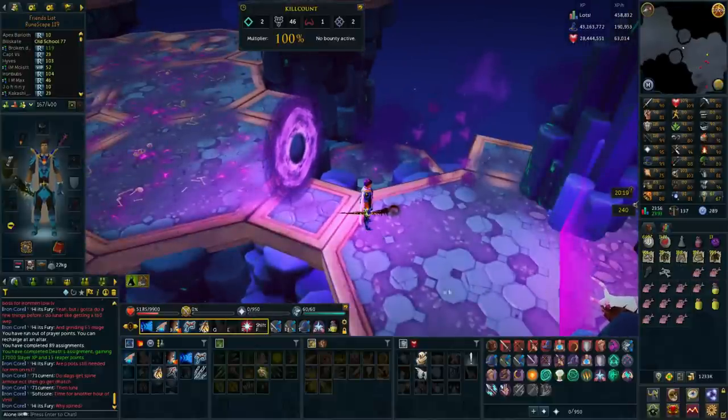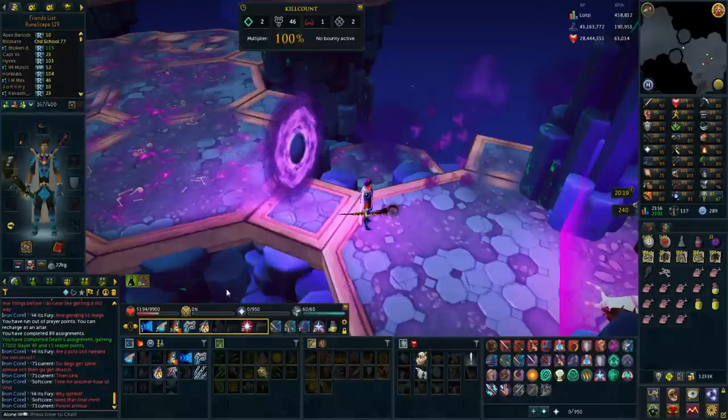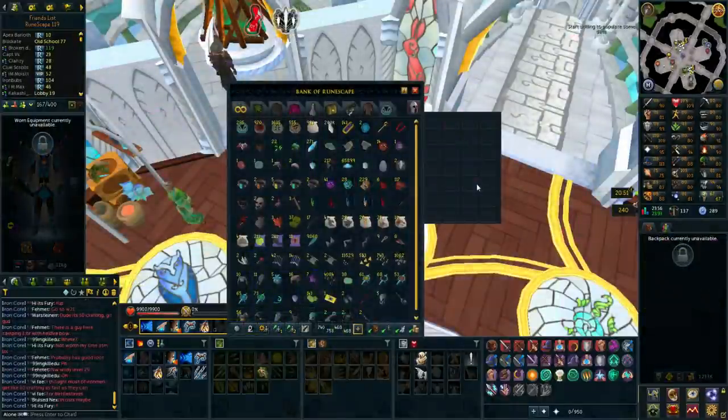I don't really need much food to do Vindicta at all because in the second phase at 100k HP I just use the resonance ability and don't need to do any healing with my food - that's really neat. I can do a lot of kills now with the noxious staff, which is a huge help with soul split healing.